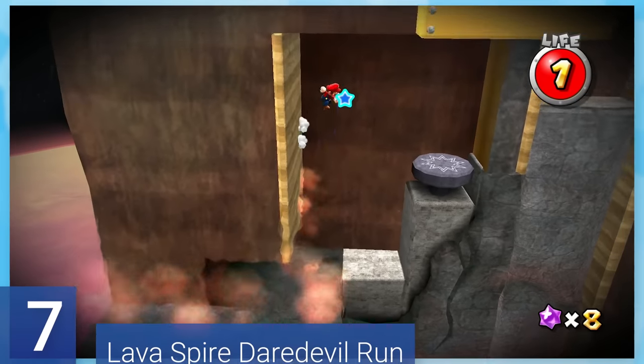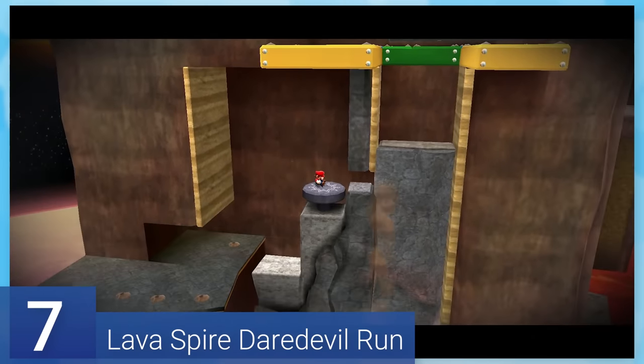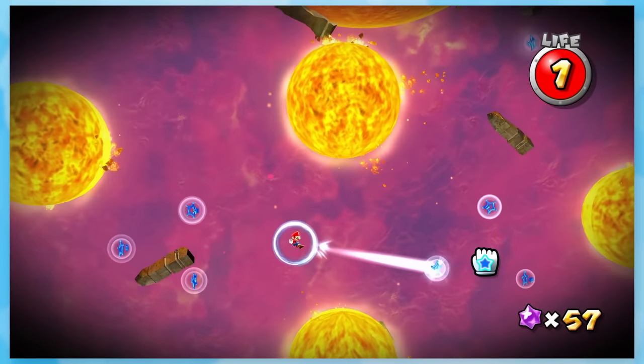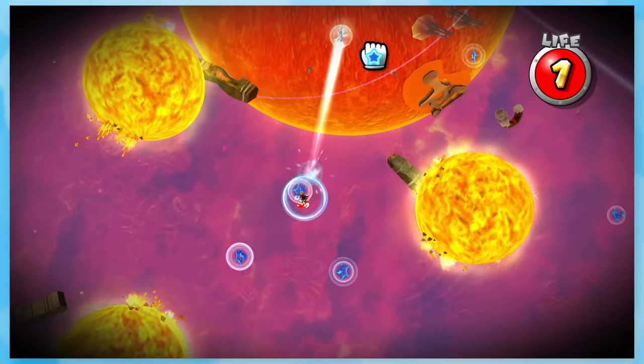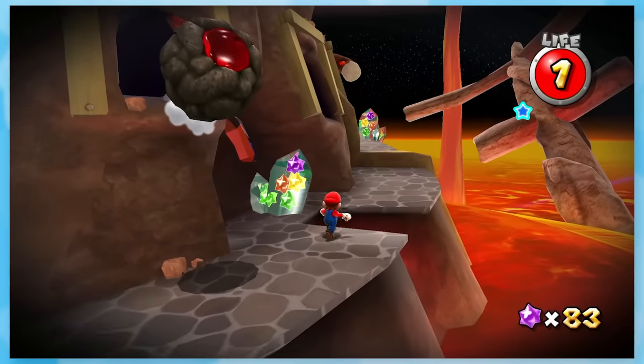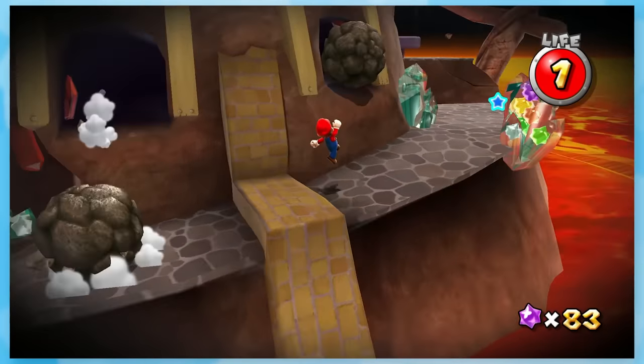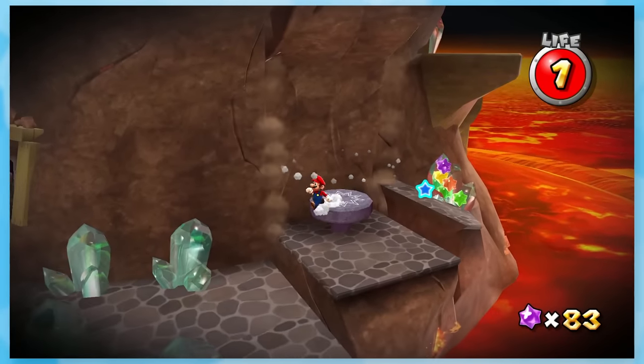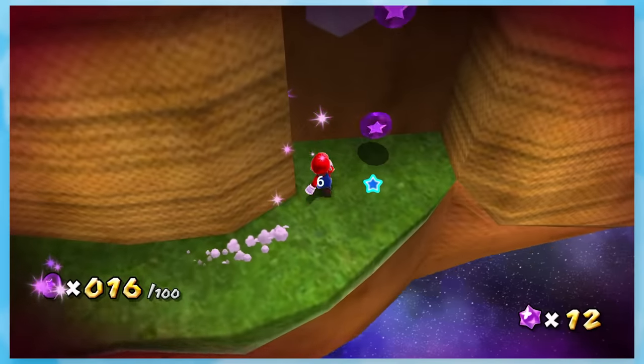7: Lava Spire Daredevil Run. The absolute suffering when you die at the end of this from choking. This is a pretty long mission, and having to do it without getting hit puts you on the edge, especially when you get to the end. You know that you're able to do it, but because of the rising lava and tricky platforms, you get the nervous bug sitting in the back of your head — and oop, I missed the wall jump. F*** my life.